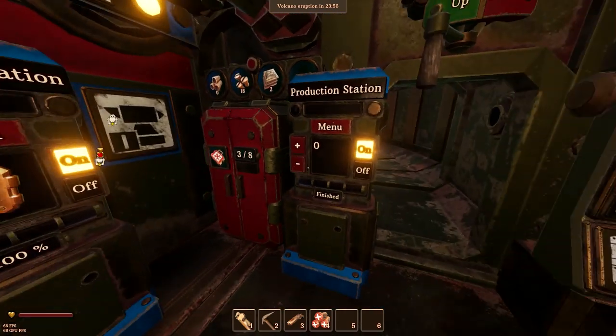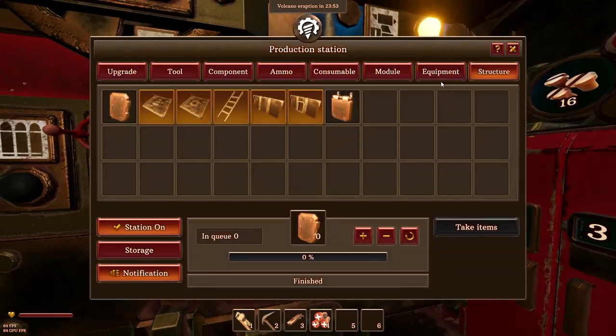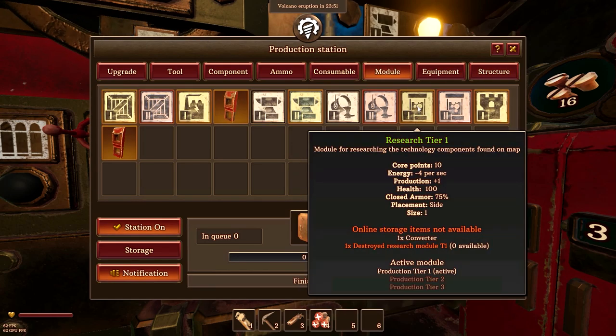Okay, so to build the research module, we need two things: we need the Converter and the Destroyed Research Module T1.